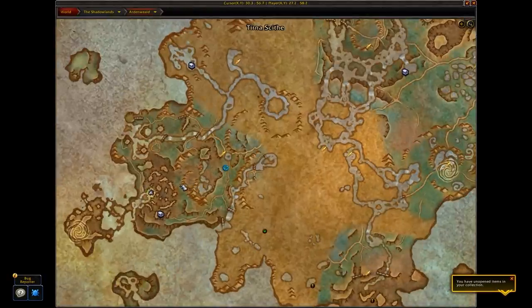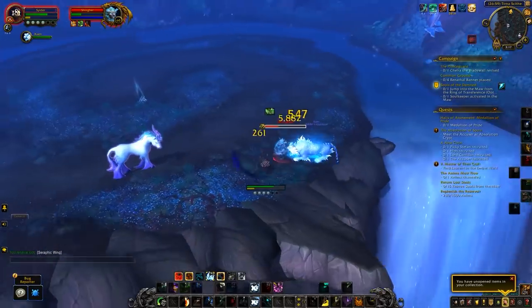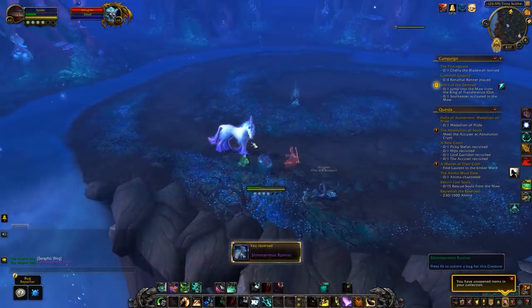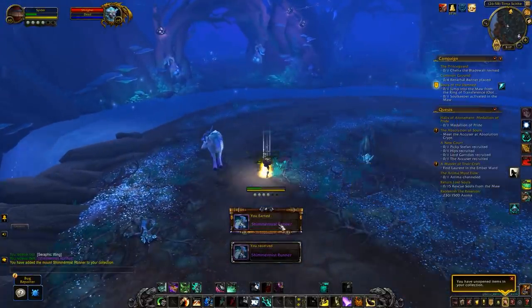This rare is going to be quite difficult, especially early in the expansion, but there's no reason not to bring some other people. Get a small group, complete the maze, kill Shizge, then click the dream runner that's been captured and you will get yourself the Shimmer Mist Runner on a 100% drop chance.